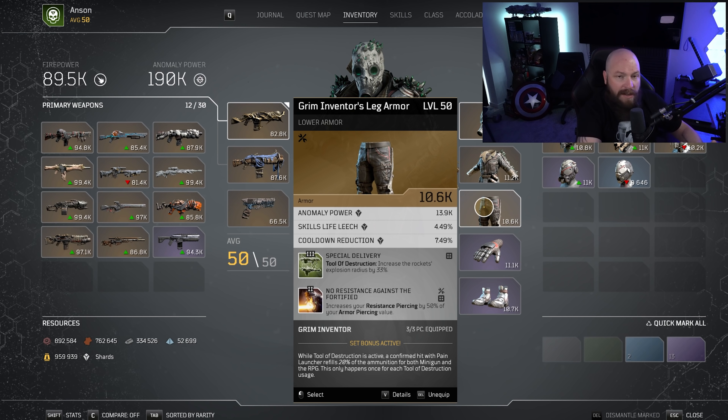Those two mods feed the armor and resistance piercing nodes, which overall just increase our anomaly power more, which overall just increases our rocket damage. Pain Launcher is also fed by anomaly power, so those volleys you're shooting are also dealing quite a bit of damage and are fully capable of decimating a low tier enemy wave or a bunch of small Porforo or a back-line sniper, anything like that.